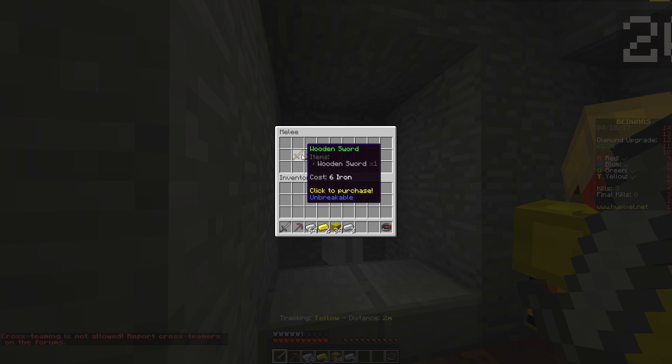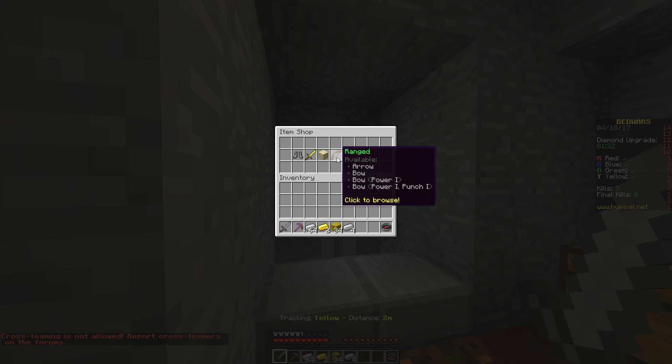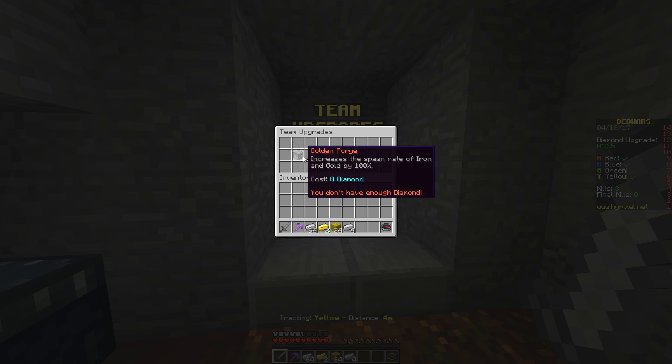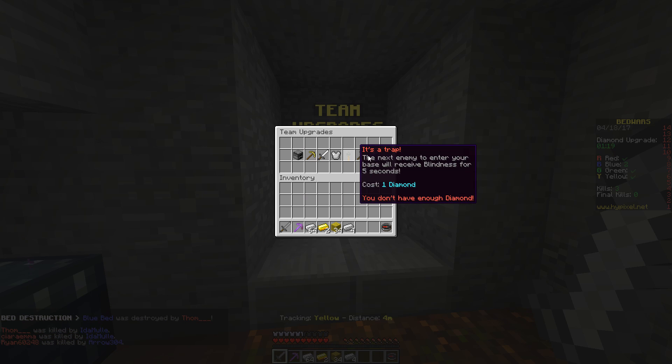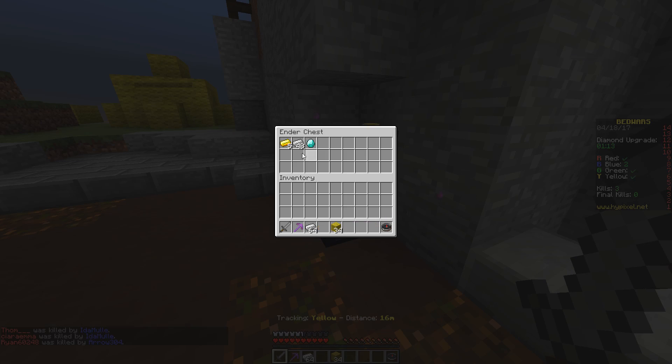Better armor is 6 emeralds — I don't know how you get those. Potions, I don't think I need them. Team upgrades: increase the spawn rate of iron and gold by 100%. Everything in team upgrades costs diamonds. So I'm just not going to go for it. I'll just throw this in.